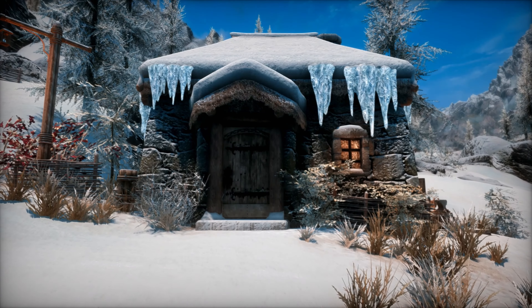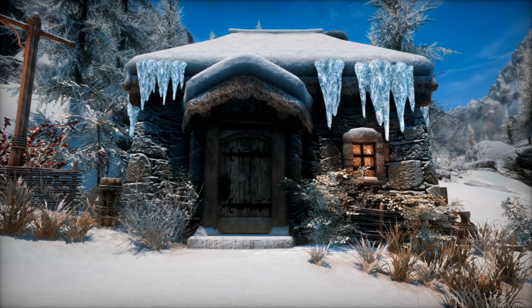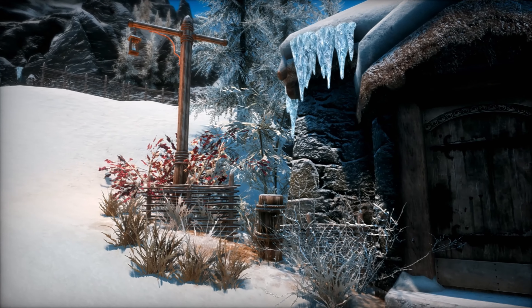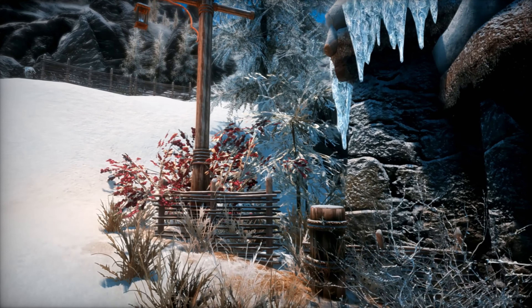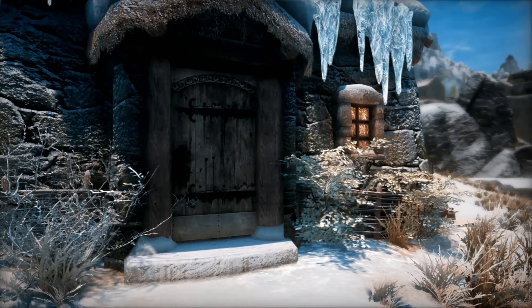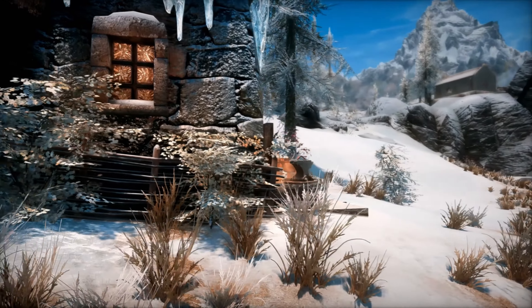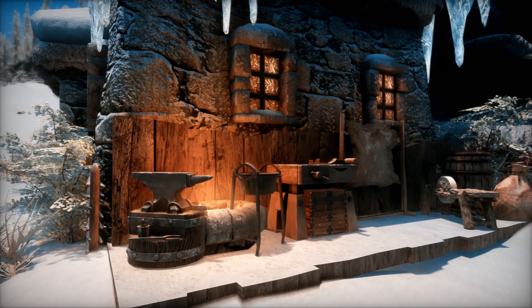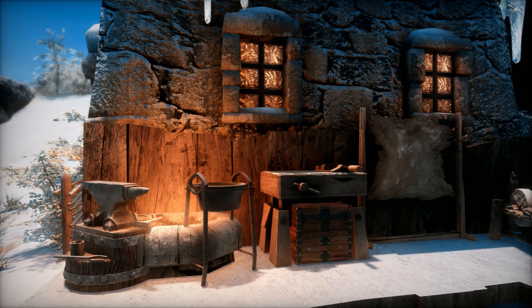On the outside of the home we have icicles hanging down from the roof and a window — we need to keep Michael Scott from The Office from standing underneath them. To the left we have a light pole surrounded by some snow berries, and to the right we have a full smithing suite with an anvil, mini smelter, workbench, tanning rack, and grindstone.